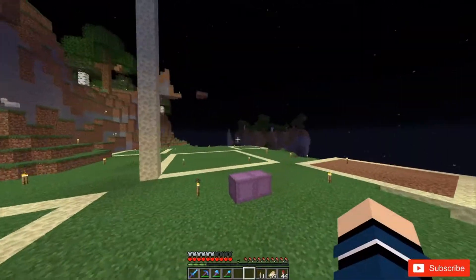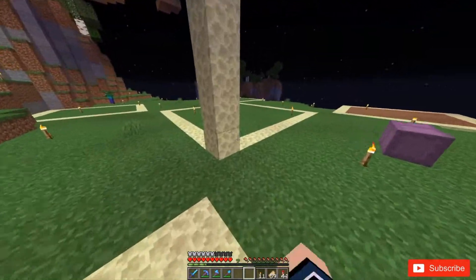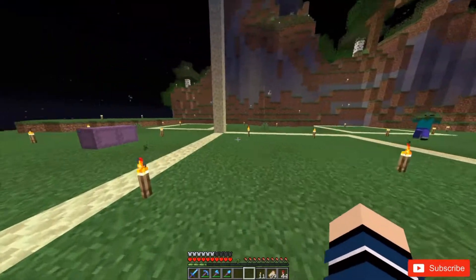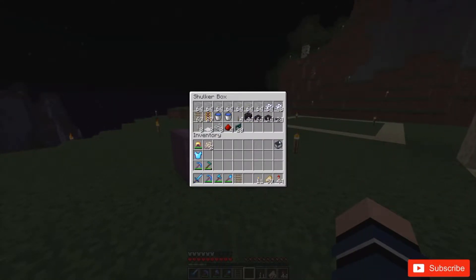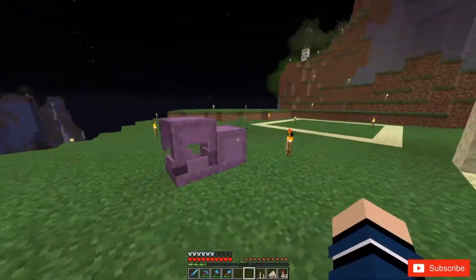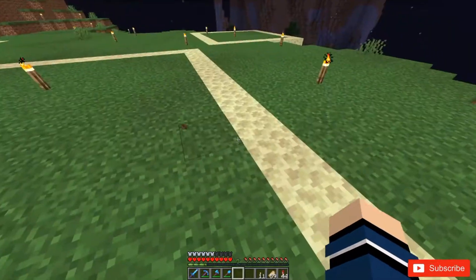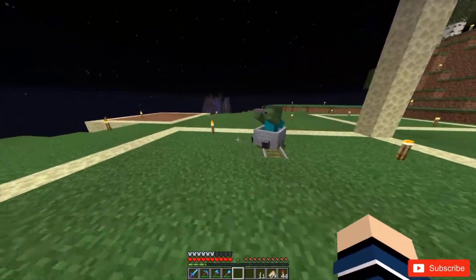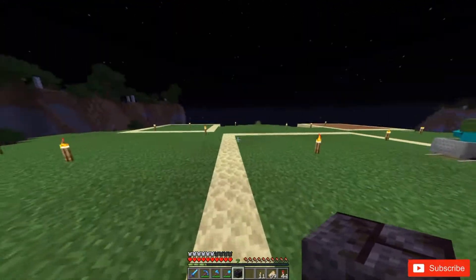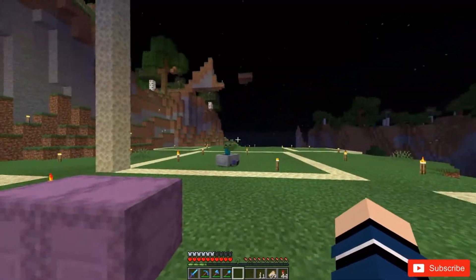Basically, how this works is these four squares are iron golem dumping chambers, where the iron golems are going to drop down, they're going to die, and we're going to get the drops. This bigger square is going to be a minecart track where a zombie goes around — it's timed perfectly so that every time it stops at a villager area, one iron golem spawns. We're looking at four iron golems per minute, which is a good amount of iron. Four iron golems is pretty fast.